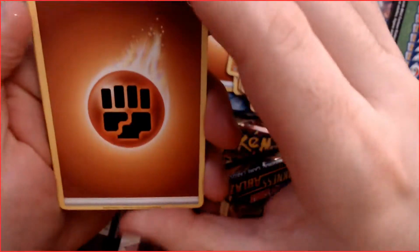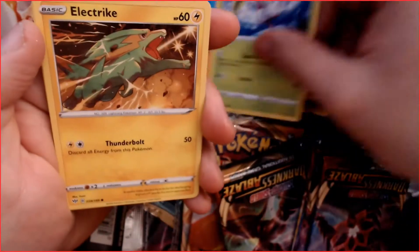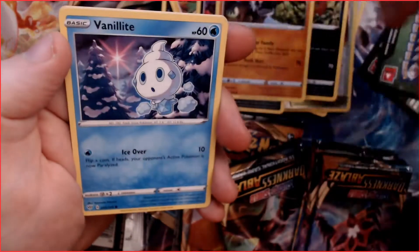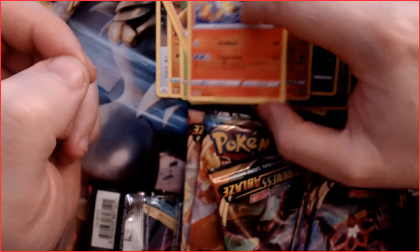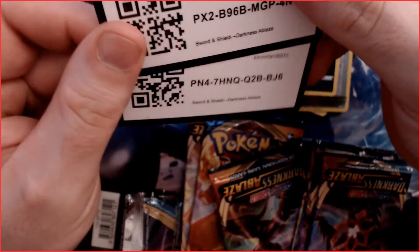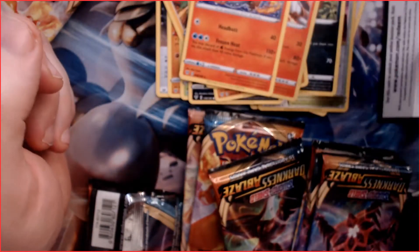Pack two: a Fighting Energy, a Powerful Energy, a Solrock, a Stunky, an electric Dino, a Froslass, a Vanilluxe, a reverse holo Heatran, and a Galarian Mr. Rime in Zen form. Some codes for you there as well. So far two hollows from ten packs.